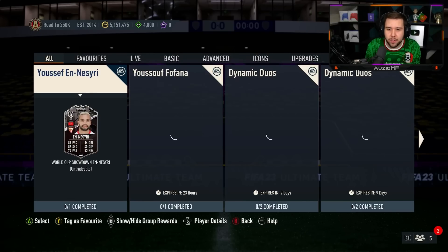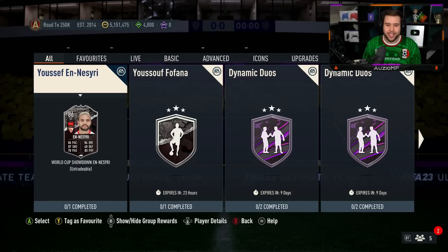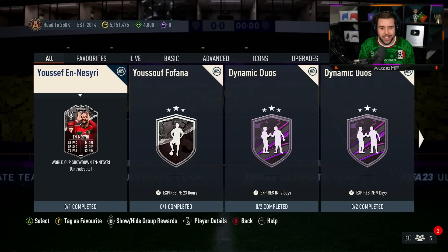What have they released? We have got a showdown — France, Morocco, Fafana and Nezri.